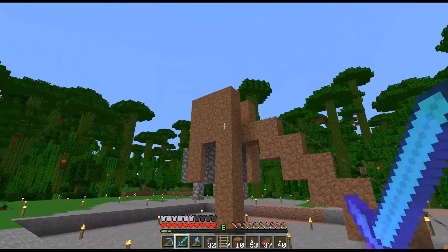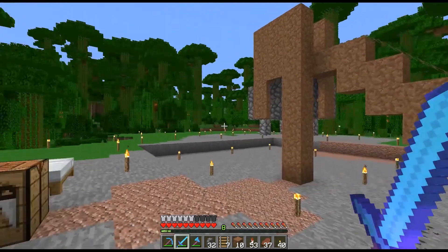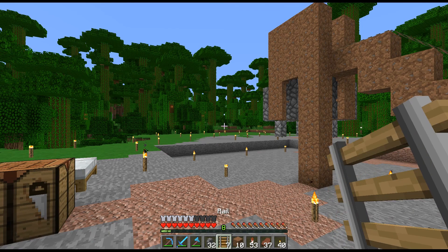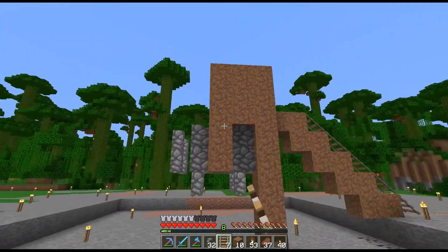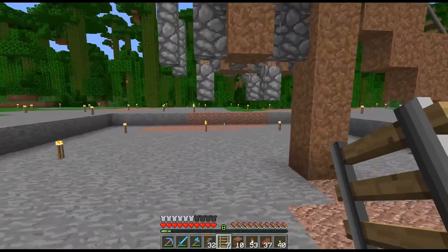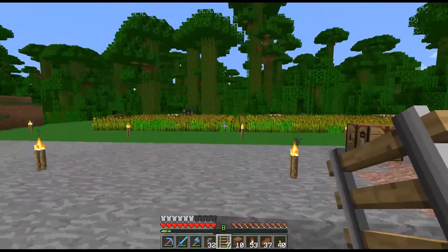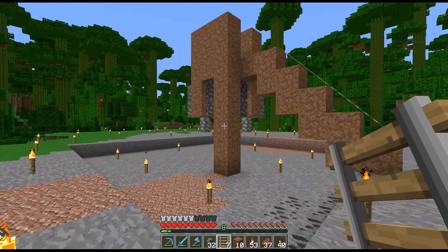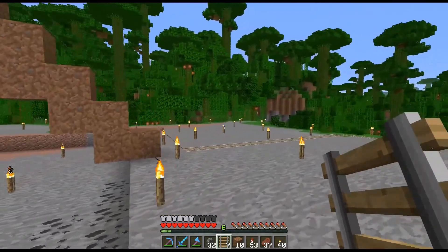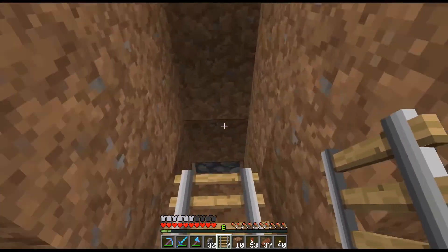I don't understand why everybody builds the villager breeders up in the sky — I cannot figure out what the point is of that. Just so you're safer? I don't know. So right here is going to be our holding cells for our main villagers, the ones that are gonna do the breeding. If I need sorting and whatnot, I kind of want to put that a little bit underground because there's not really a reason to keep that above ground. This close to the ground, it's just going to be safe so zombies won't be able to get there.